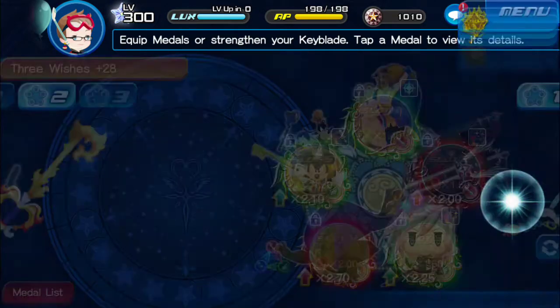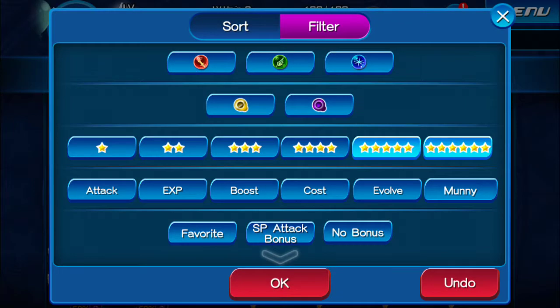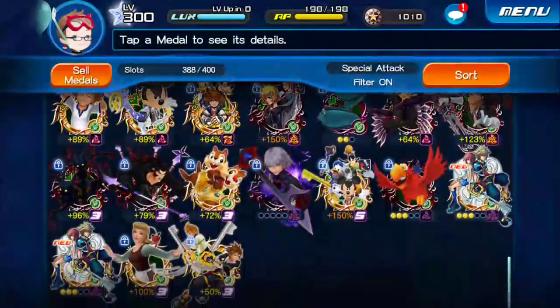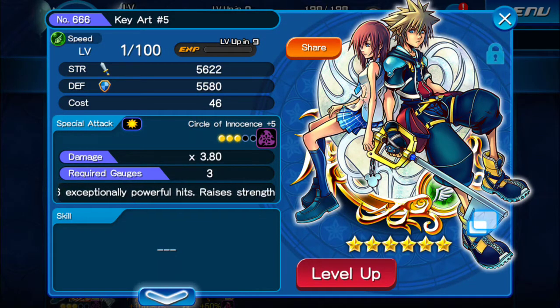So let's make this a pretty quick video. We're just going to do the gilt, test it out, see what the animation is like. Keyart number 5 deals six exceptionally powerful hits, raises strength by three tiers for one turn, 3.8 multiplier. So it's probably going to have like a four times multiplier, single target.